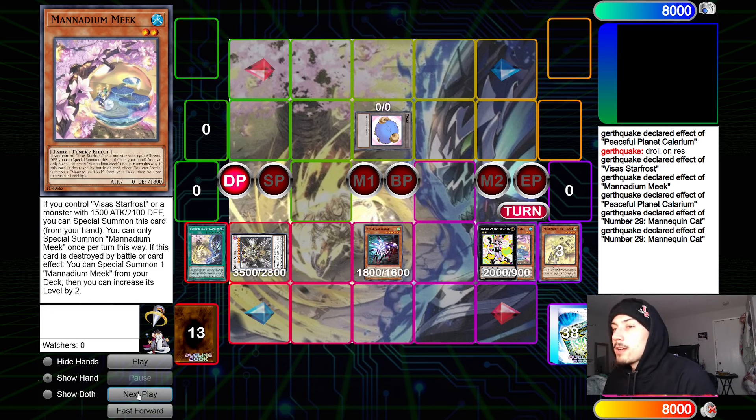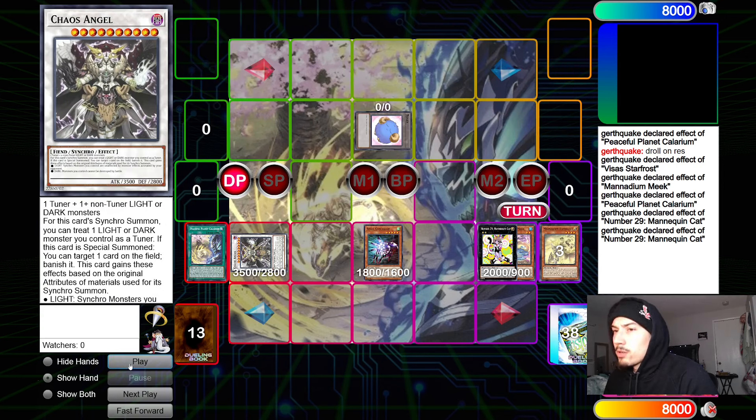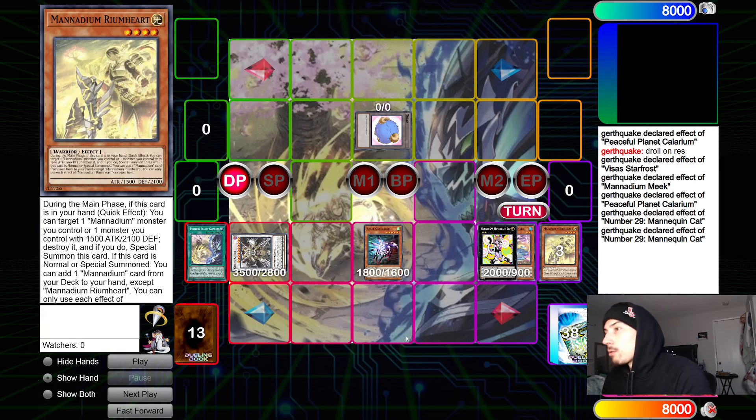Those are just a few options you can do with Manadium — I've been playing this deck a lot recently and really enjoying it. The first was a one-card combo, the second plays around Nib, the third is for if you get Drolled. I was also going to show a combo to play around Super Poly, but you can figure that out — just end on stuff you can't get Super Polyed with, like Chenging, Baron, SP with Best Deals. Super Poly will be very popular next format so keep that in mind. Hopefully you guys enjoyed — that's gonna do it for this one!